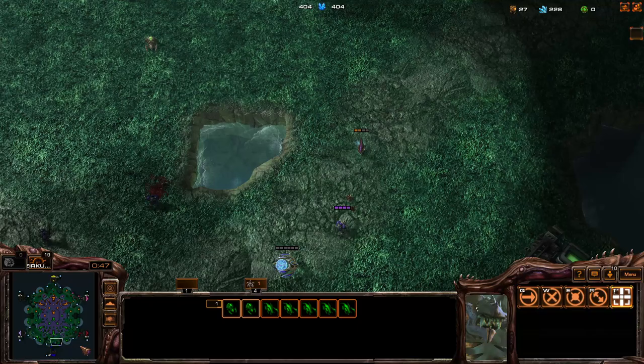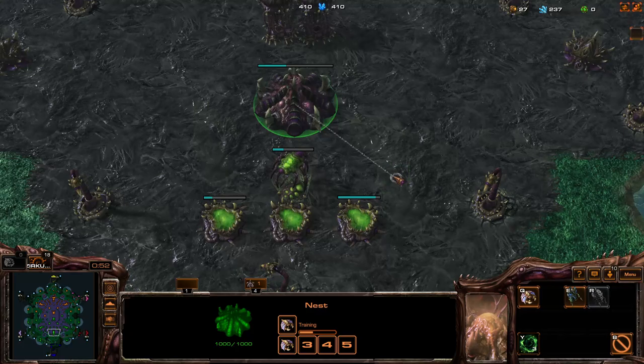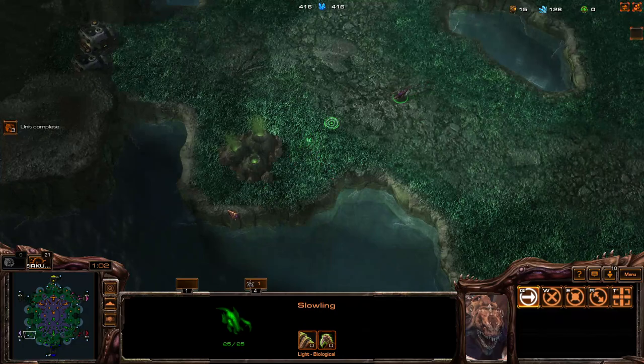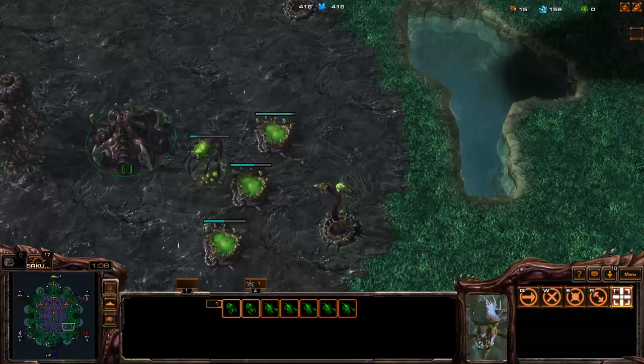So the first thing you do is make sure you hotkey your hive, then look at the Terrans — who's pushing out, who's not. Then you start building spawners on the Terrans immediately, the ones that are pushing out preferably. Rather value your units individually if you have the skill for it.